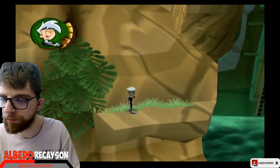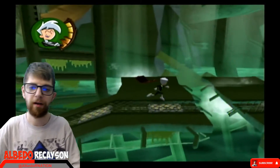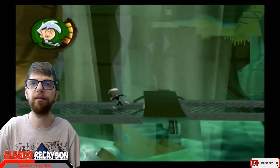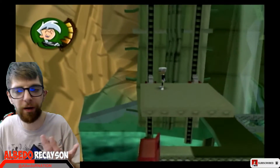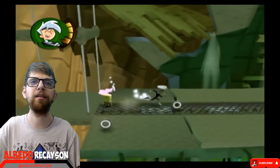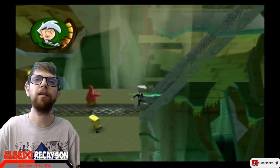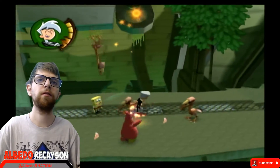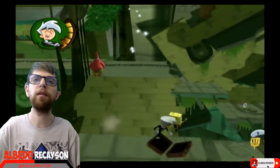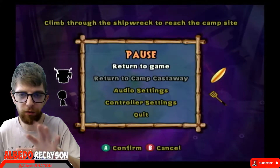I actually know where everything is. I'm going down here because this is where it is. I need that gold one. There's SpongeBob's Golden Spatula. Yeah, that's an Easter egg. Speaking of Easter eggs, when we get to Patrick's, I'll tell you guys a little bit of the history.